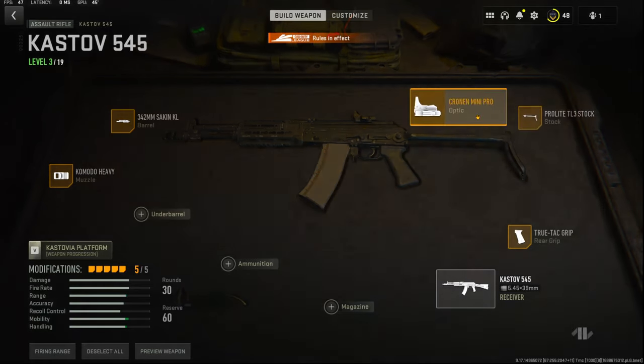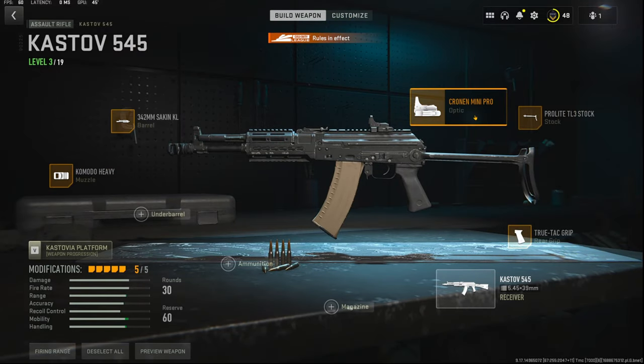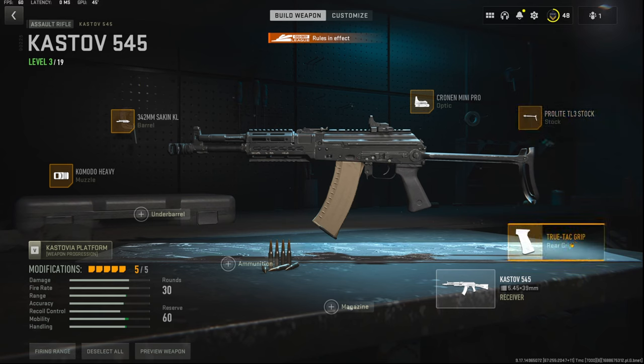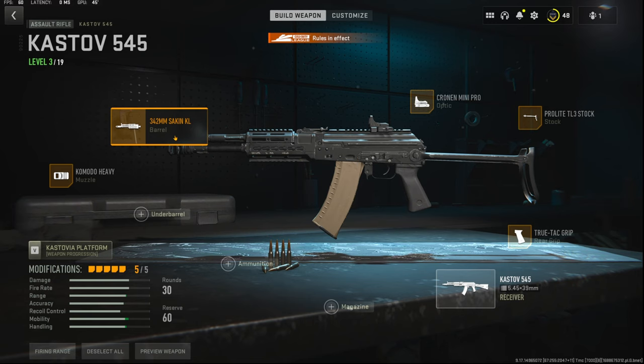I'm going to quickly jump into the attachments. On the optic, I'm using the Cronin Mini Pro. The stock I'm using is the Prolight TL3 stock. The rear grip is the TrueTac grip, and the muzzle is the Komodo Heavy, with the 342 millimeter Seiken KL barrel.